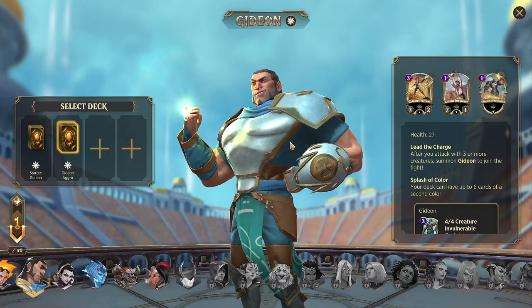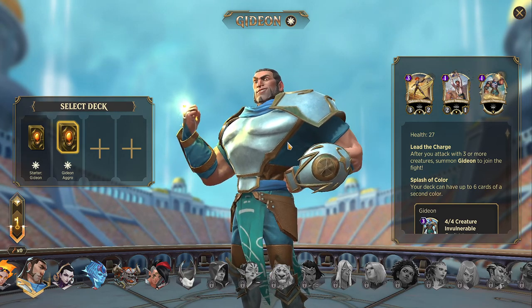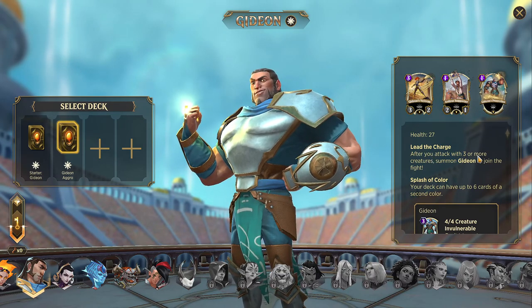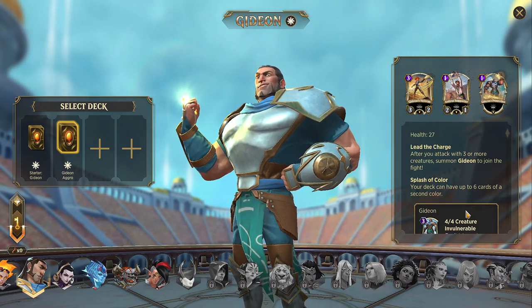What's going on everyone? We're back with Magic Spell Slingers today playing with Gideon. So Gideon's interesting — he is an aggro spell slinger. His ability is after you attack with three or more creatures, you summon a Gideon, and Gideon is just a 4-4. He's invulnerable, but all we care about is just attacking with three creatures.